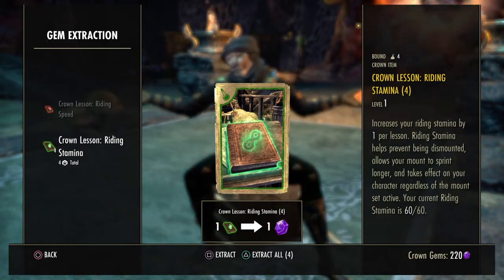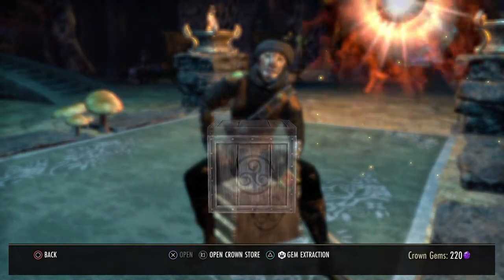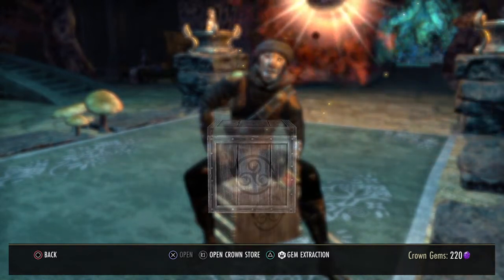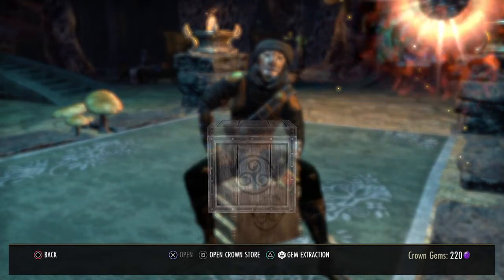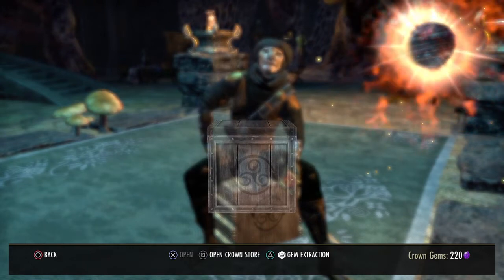And there we go — at least 220 Crown Gems. Could have been worse. Alright, I'll see you guys next time. I hope you've got better luck with the crates, if you do that kind of gambling thing anyway. Have a good one. Lockdown can't be for too much longer, hopefully. Just enjoy the time playing video games, ESO with your friends. I'll see you next time.